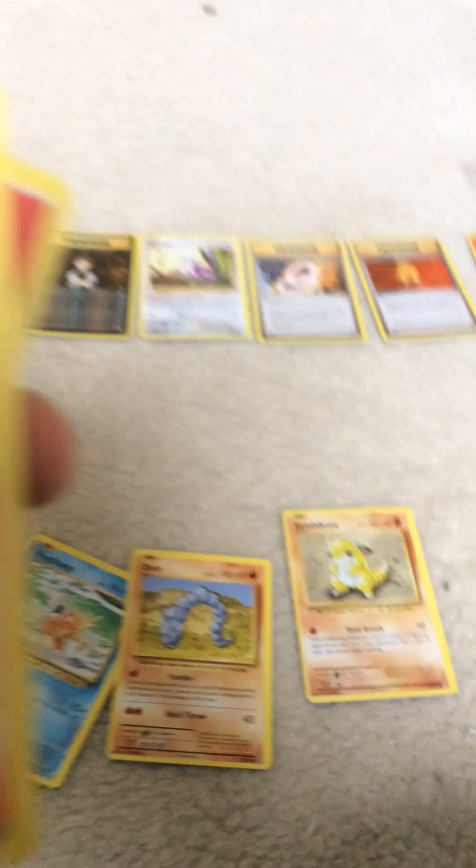And now for Charizard - one. Right, straight off we have an energy card, another Magikarp. It's pretty good. Oh my gosh, it's Sandshrew! Another energy card. We've got a Mega Slowbro X - whoa, 220 health!